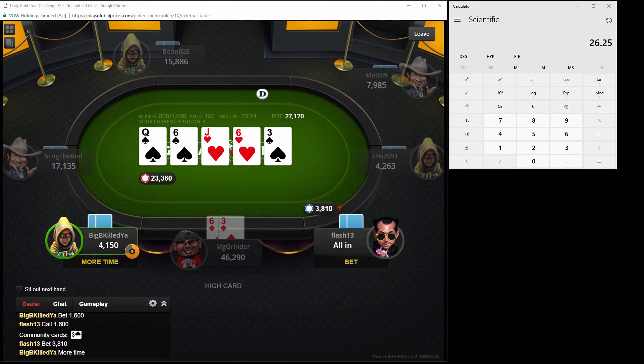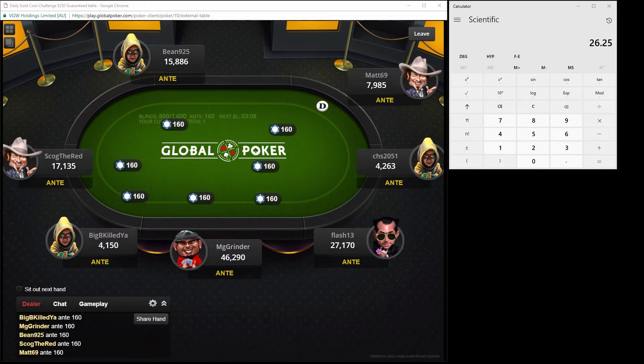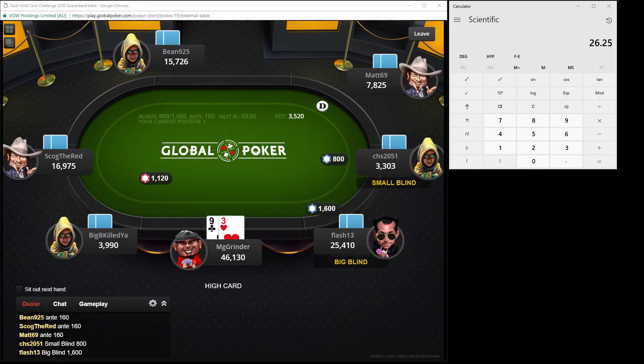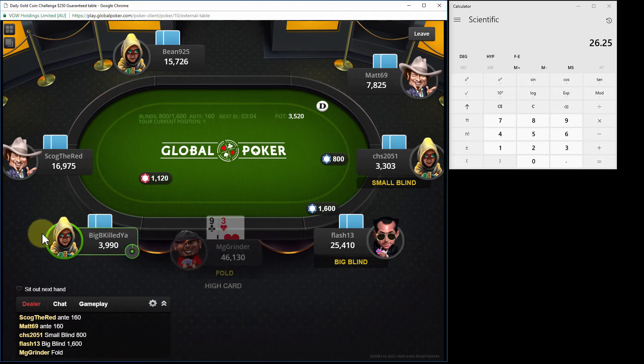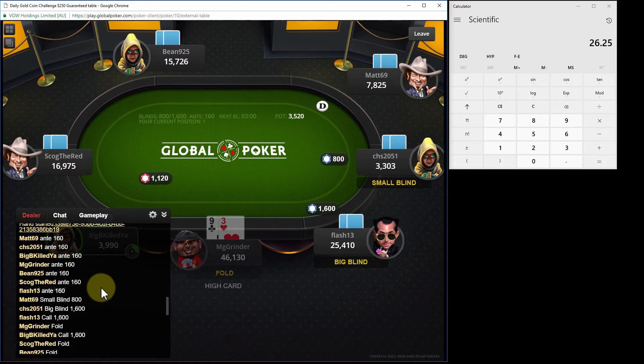He must have nothing other than just a naked queen and he folds - wow. Putting himself to the point where he's pretty much out of the tournament the way he played that hand. I didn't pay attention to the entire hand so I'm really interested to see where some of the best sizing screwed up.